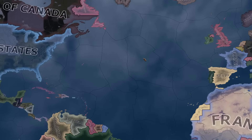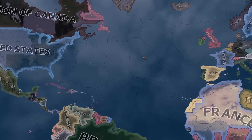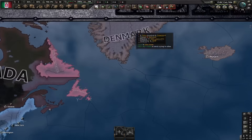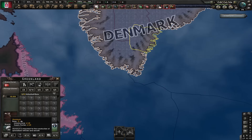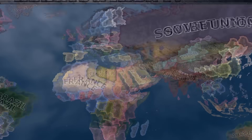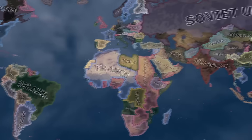Besides these changes, there are some actual changes to mention. In all of the Americas, the only difference is in Greenland itself. Greenland used to have nothing, and now it has a total of 10 base aluminum. Nothing was changed in South America or in Asia, but there were some changes in Africa.